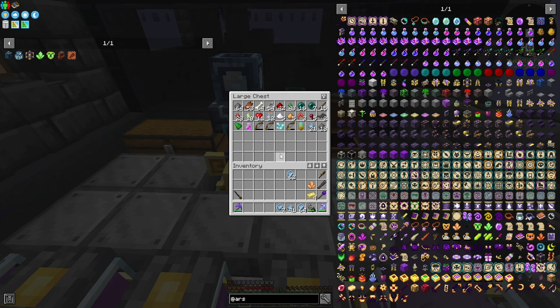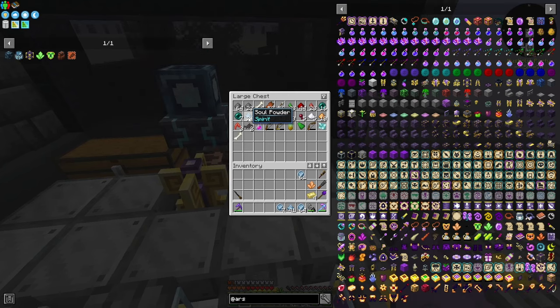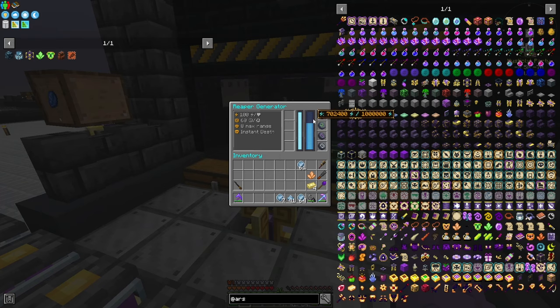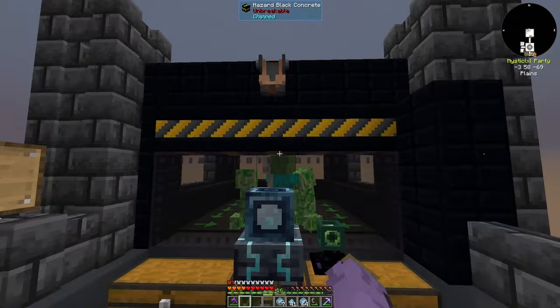I'm going to make a filtering system so this takes the Soul Powder out, puts it into a furnace, the furnace smelts it and throws it back in on an eight or ten second timer. It should never run out of Soul Catalyst, and this will produce infinite energy and infinite Source — it'll be self-sustaining. That's really cool.